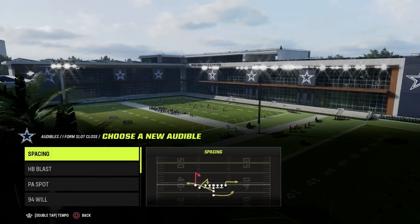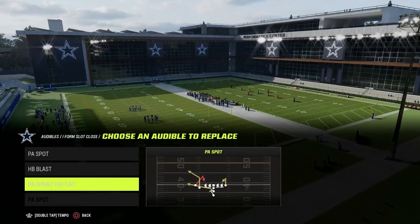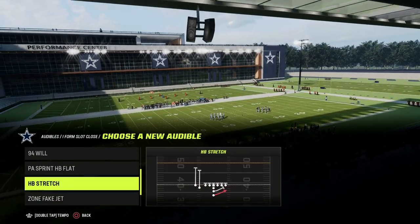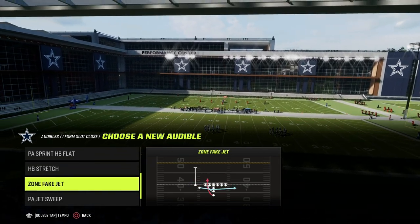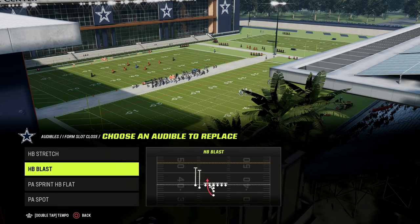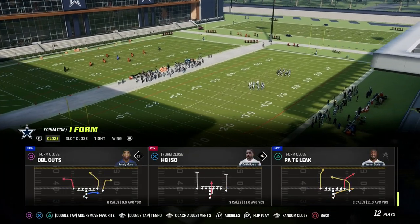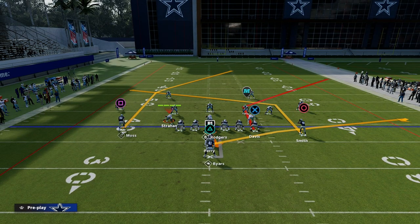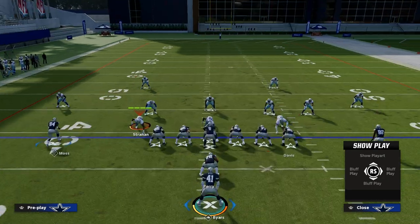I-form slot close, just real quick — we can look at some things. We can put the stretch in there and then Jet Sweep or Blast, really whatever we want in these plays here. I want to base out of PA Titan Leak. Now that we're on the field, we can get an idea of the spacing — this can help significantly because you can start to see how this is all going to fit together.